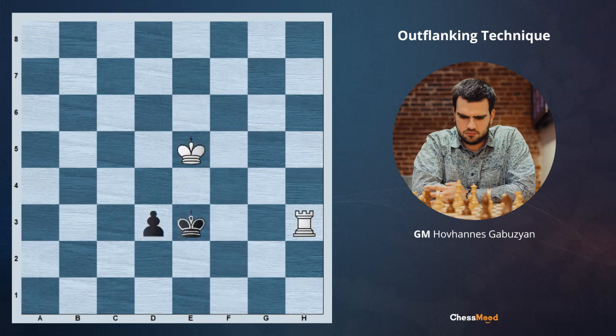After d3, Rh3, Ke2 — the idea is that we are trying to move this king to the first rank, bring our king to d3 and make Rh1 checkmate. But after Ke4, d2, Rh2 check, black is comfortably playing Ke1. After Ke3, black is not playing d1=Queen, which will be followed by Rh1 checkmate, but is playing d1=Knight check, and in this case it's going to be drawish.